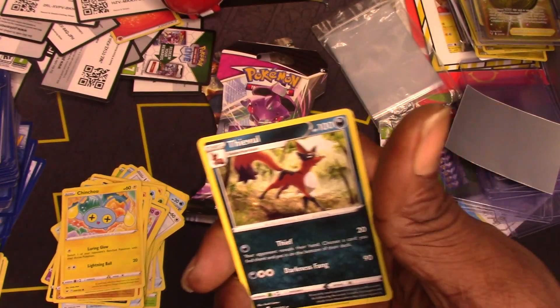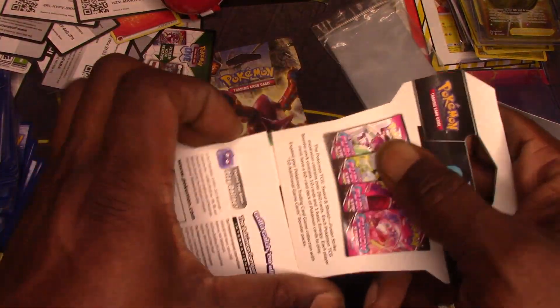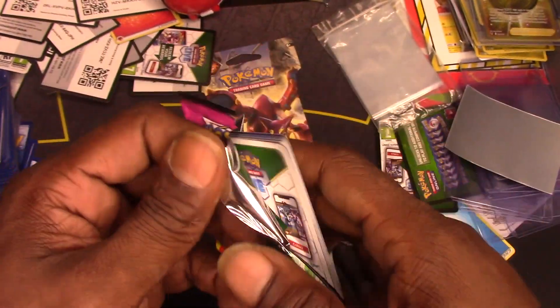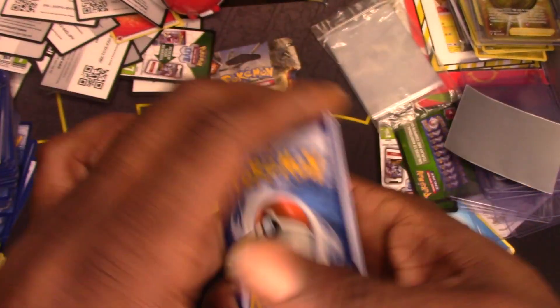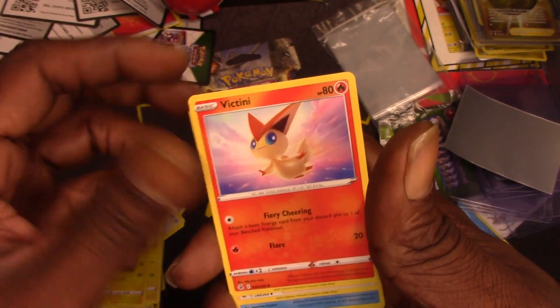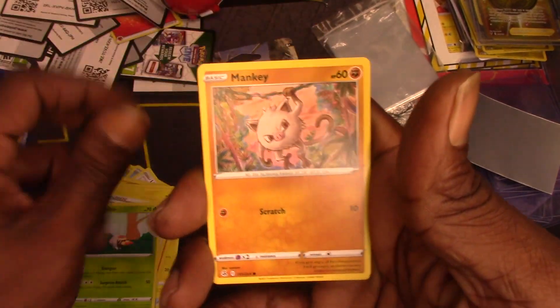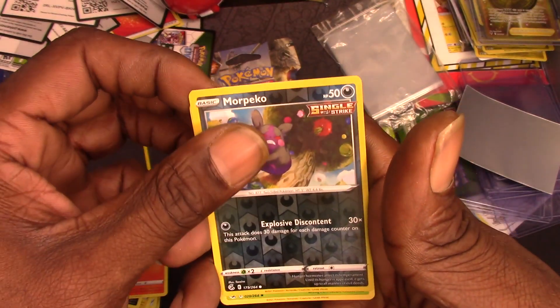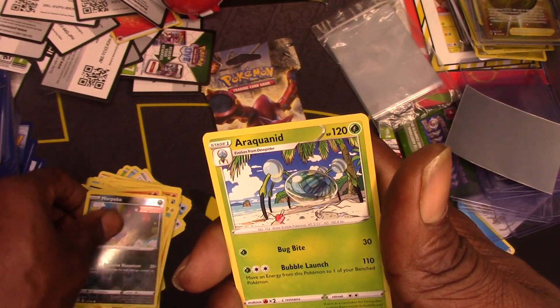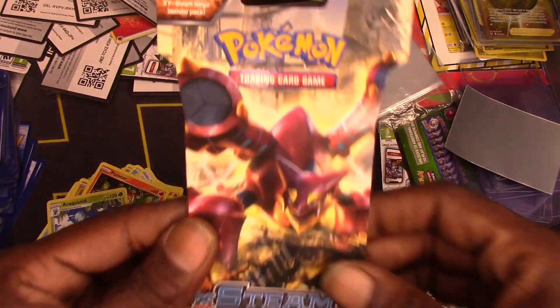And a Thievul non-holo rare. Fusion Strike — let's go! These sleeves have been... oh, I don't know. Maybe that's a good one. One, two, three: Joltik, Venipede, Chandelure, Basculin, Grubbin, Mankey, Croagunk, Pansear, Morpeko, reverse holo, and an Arcanine. Let's see.